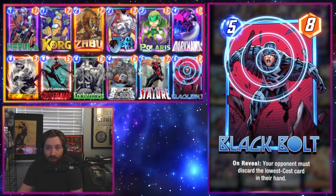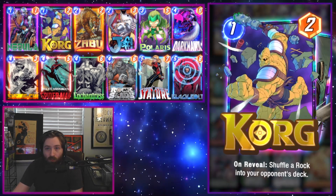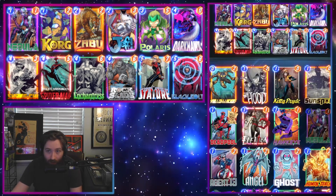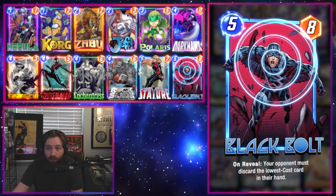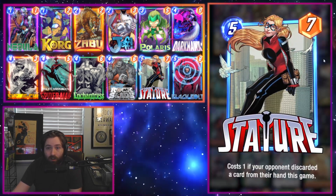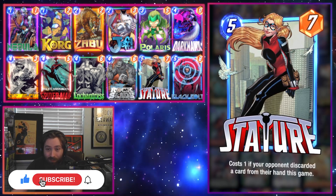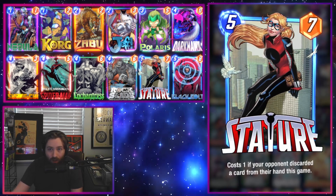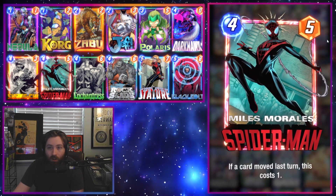So what is this deck doing that makes it so good? Basically we have a bunch of ways to interact with the opponent, such as putting rocks in their deck with Korg and Rockslide, and profiting off of doing that with the Dark Hawk package. Then Black Bolt — not only are we ripping a card from the opponent's hand, which can sometimes be relevant, but we're also making our Stature cost one. One-cost sevens are really really powerful, and being able to weave this in during the final turn — you can weave this in through a Wave as well — just a very powerful card.